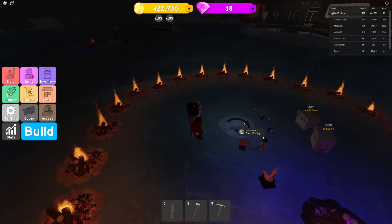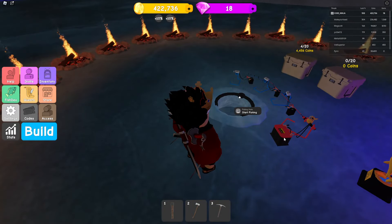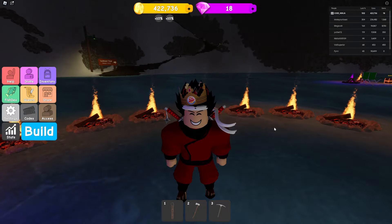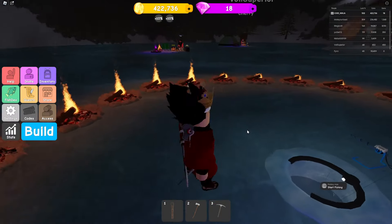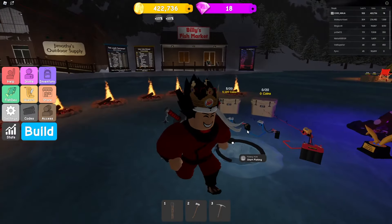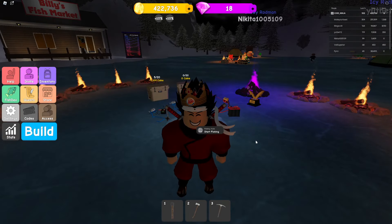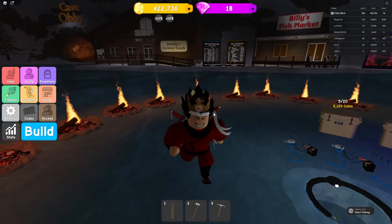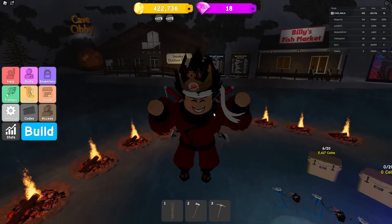With this setup you can grind for red fishing rods, and if you have max red fishing rods you can go to the diamond mines and farm money and gems at the same time. Then you buy the auto-sell fish thing and it's all AFK from there. That's pretty much where my game ends — I'm done with the game. I did everything I wanted to do. Peace out.